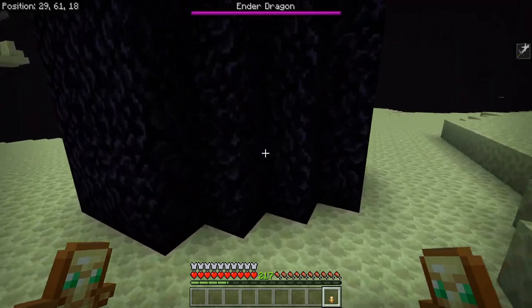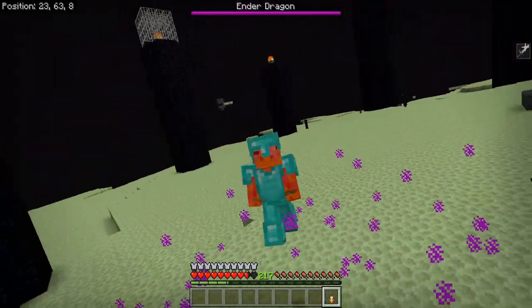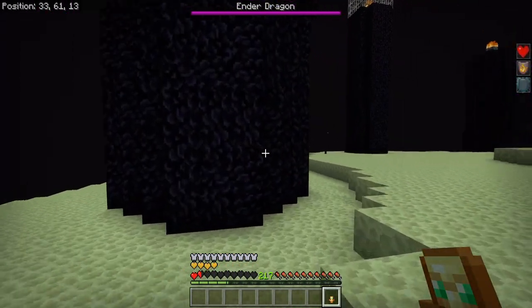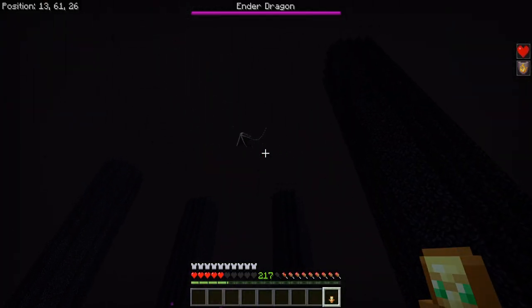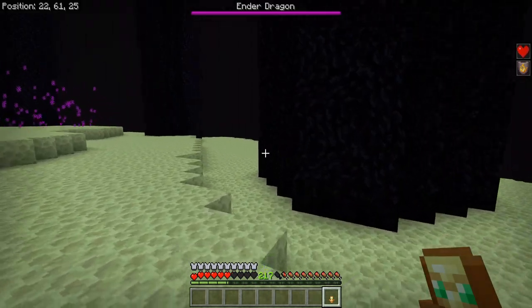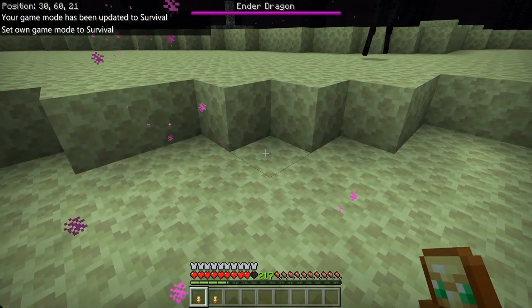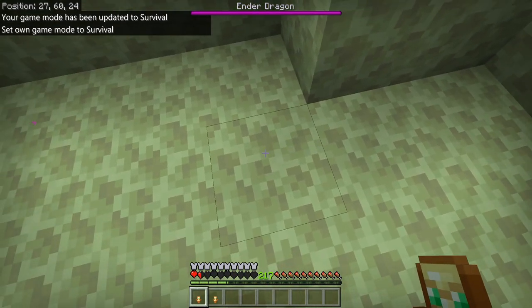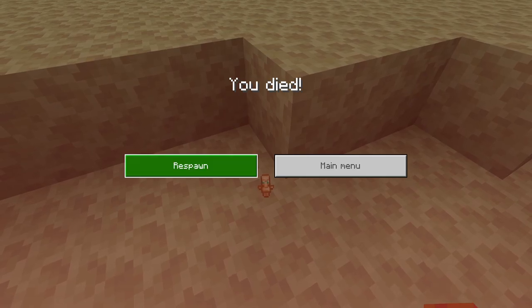Next up: the Ender Dragon, who has incredibly acidic dragon breath that can basically instant-kill you no matter what you have. I've demonstrated this before with notch apples, Totems of Undying, and full diamond armor — it just completely rips through your health bar. It's supposed to be a difficult final boss, but this is actually broken. To make it worse, the dragon's breath can be completely invisible and still instantly kill you through full diamond armor and totems. That's not game balance, that's a bug.